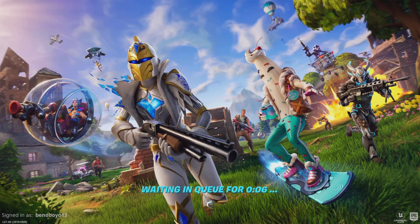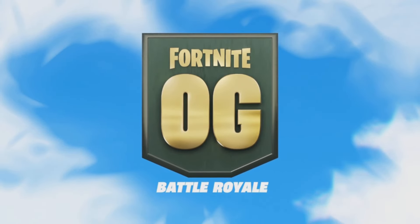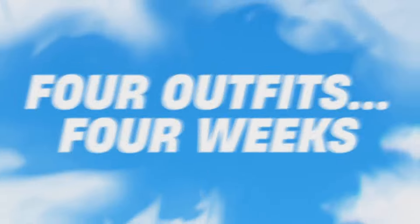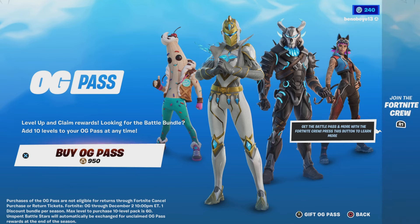What's up guys, so today is finally the day — Fortnite Chapter 1 is back, we are going home. Downtime has finally ended after five hours. All of the OG locations are back and all of the OG weapons are back. Planes are back — this actually looks so sick.